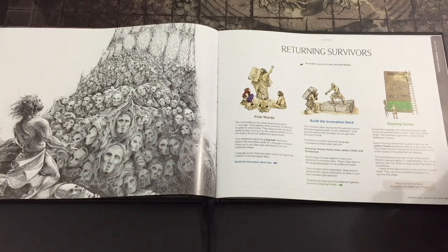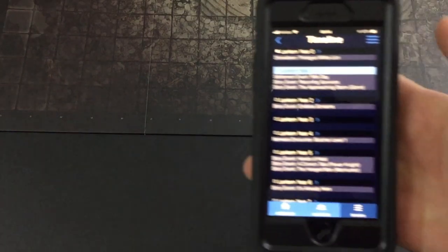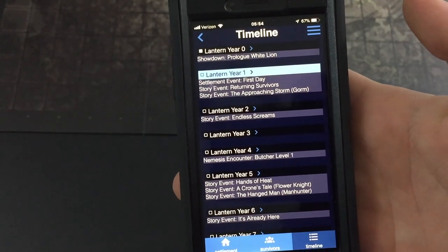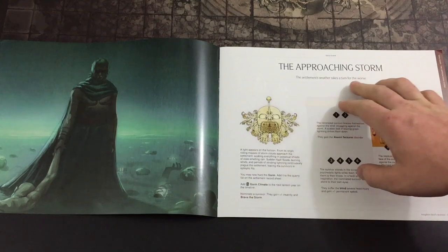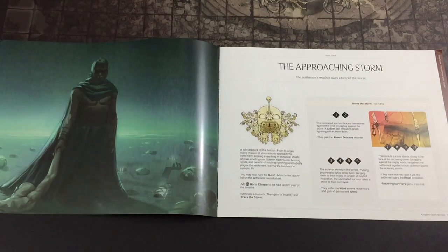Going back to the timeline, after Returning Survivors the next event is the story event The Approaching Storm, which is Gorm. The settlement's weather takes a turn for the worse — a light appears on the horizon, rolling masses of storm clouds approach, soaking everything in perpetual sheets of stale-smelling rain. Sudden flash floods, burning winds, and strobing lightning continuously plague the settlement, leaving survivors in epileptic fits.